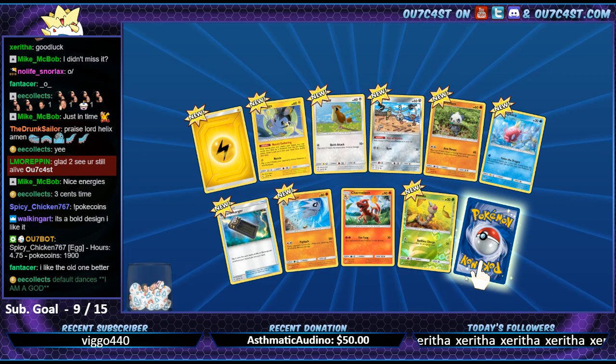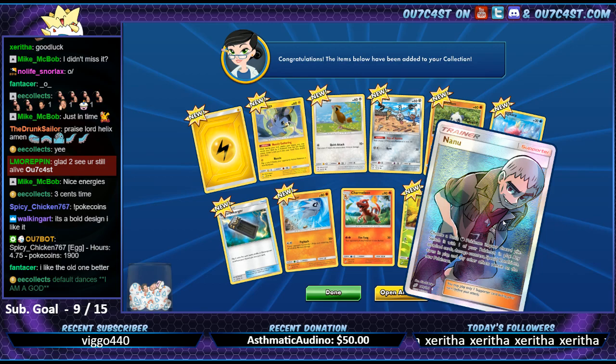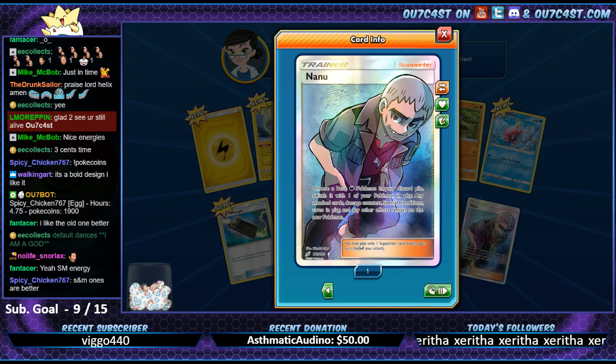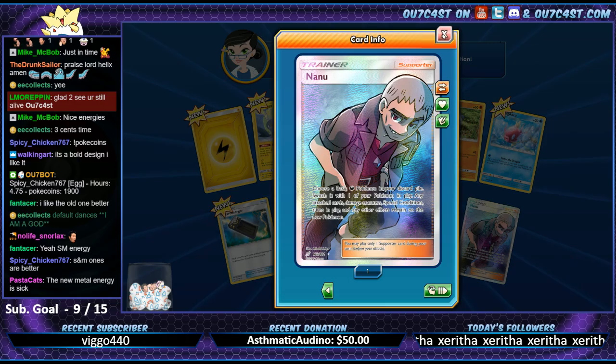Pack number two - Full Art Nanu, hopefully I'm saying that right. That's pretty cool. 'Choose a basic dark Pokemon in your discard pile, switch it with one of your Pokemon and play any attached card, damage counters, special conditions turns in play.' So it's kind of like Ninja Boy but with the dark grave - that's cool.